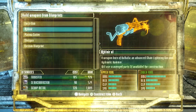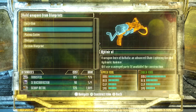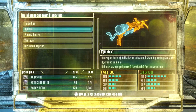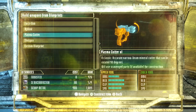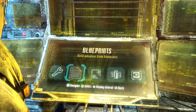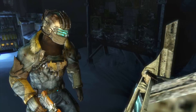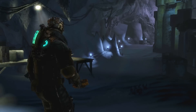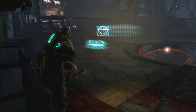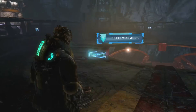Mjolnir — a weapon born of Valhalla, an advanced chain lightning gun and hydraulic hammer. Will use salvaged parts if available for construction. Plasma cutter classic — yeah, I have that already. Oh god, it wasn't very useful. Looks like there is a big fight coming up.